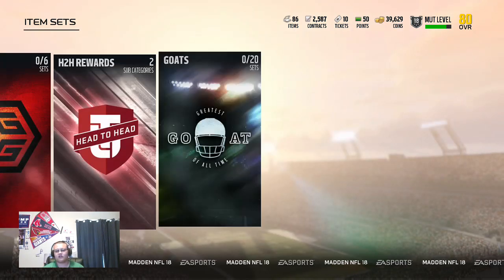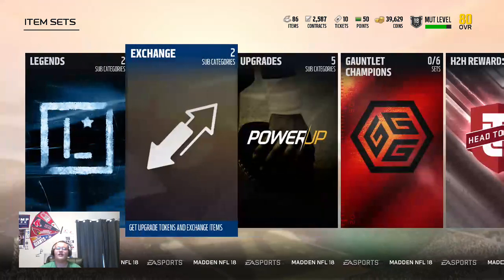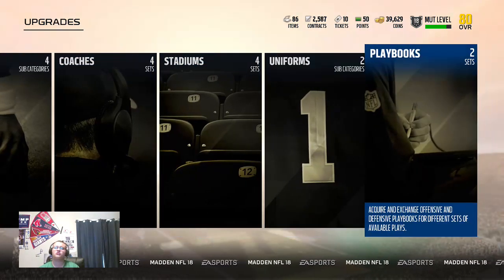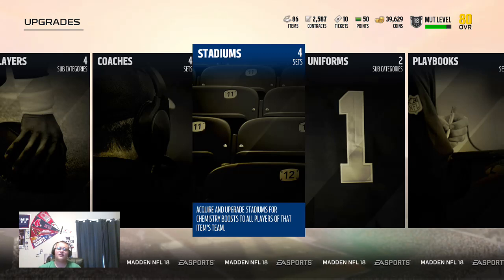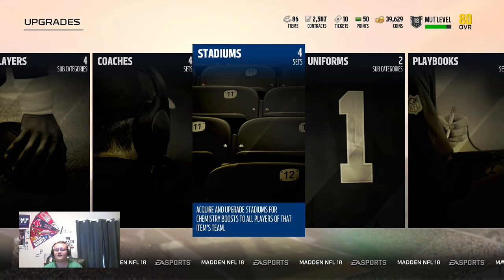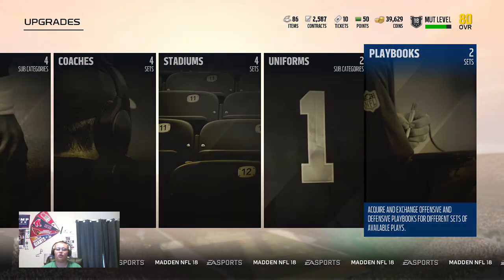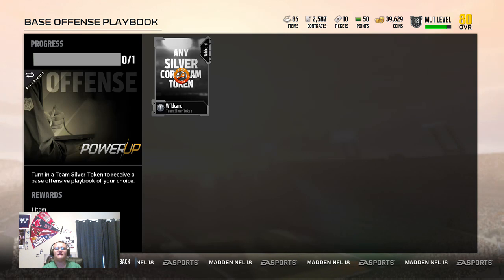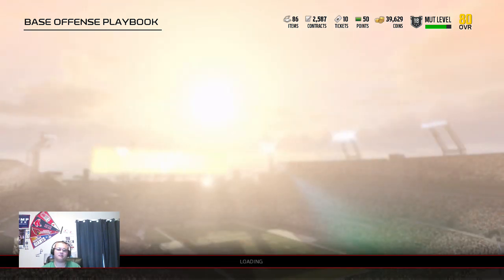So you might be asking, what the hell are tokens for? That leads to upgrades. You can do stadiums, playbooks, and uniforms — they're not in packs anymore. Stadiums, uniforms, and playbooks are no longer in packs; you can only get them through sets. So basically, you want a base offense playbook — you put in that silver token of your choice and you get the playbook. I think that's how it works.